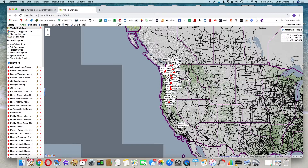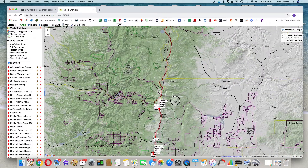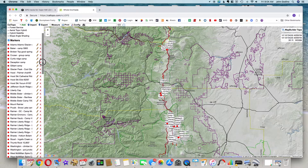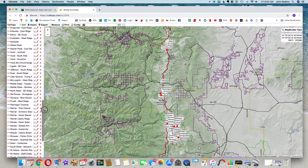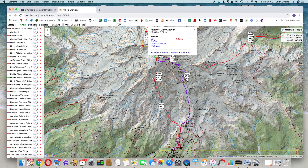On our map we've got what looks like a bunch of gobbledygook, but if we zoom in to the northwest we can see individual peaks and routes. That's one way to find where you want to go. Over here on the left we have a collection of markers — the red dots at the top — and if we scroll down, lines and polygons. The lines are the actual track files.